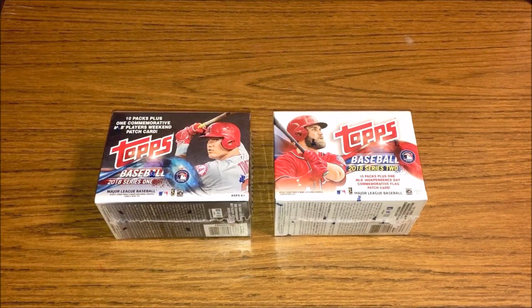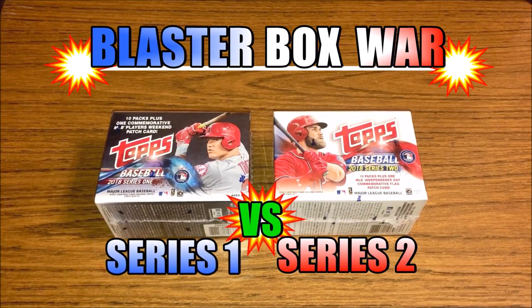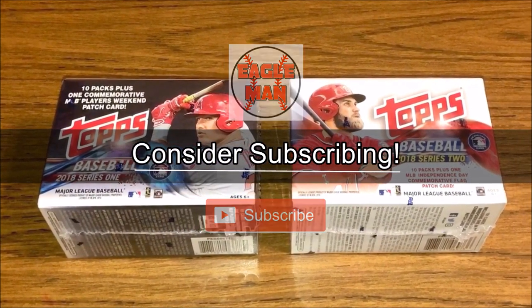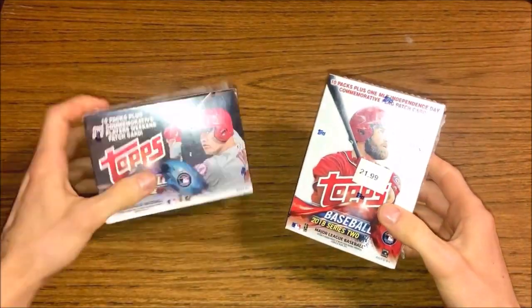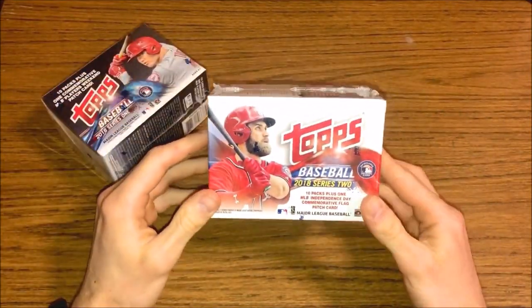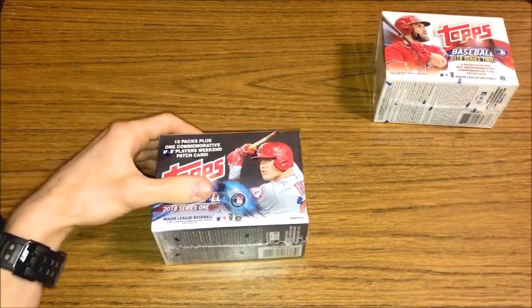Hey guys, 2020 Eagle Man here today with another wax break. Today's wax break is going to be a blaster box war between 2018 Series 1 and Series 2. I'm going to open up each blaster box and see which one has the better output of cards. I kind of borrowed this idea from the Jabs Family Channel — he posts some great baseball card content, so go check him out. He does something similar picking the top five cards from each blaster, but I'm just going to pick out all the best cards and see which blaster box is overall the better one. Series 2 is a little bit higher priced on the market right now than Series 1, but you never know.